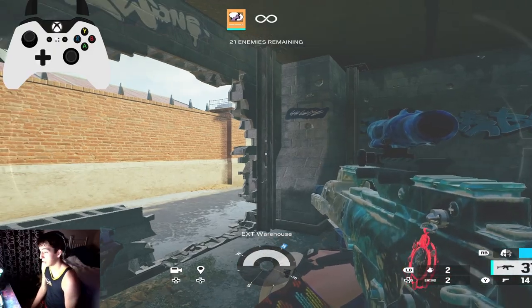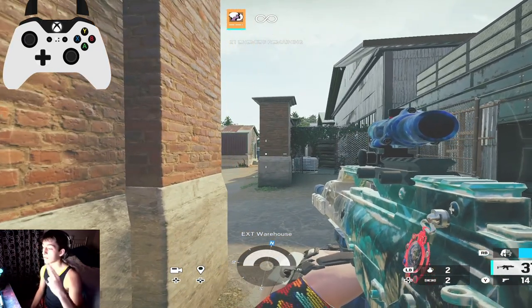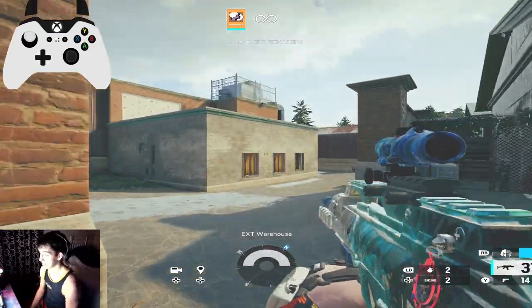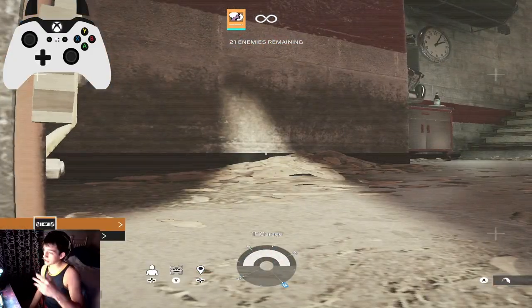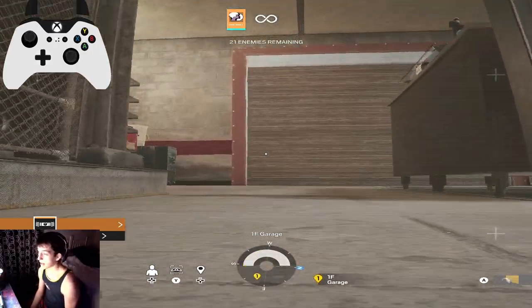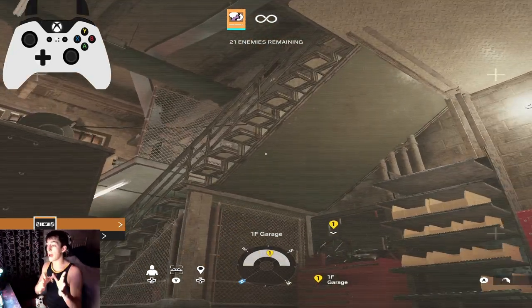Number two is positioning. Genuinely, when you are taking gunfights, you never want to put yourself in a position to be shot from more than two different angles. As any real human being, you're not going to be able to flick to four people in the time it takes to kill you. When approaching a garage doorway, you want to drone — that's number three, and they're put together. Drone everything. When you're droning, lower rank players don't check rack corners. I play against champions, even some pros, who will wrap this corner in garage all the time, or wrap in kennel.